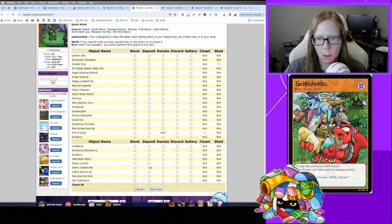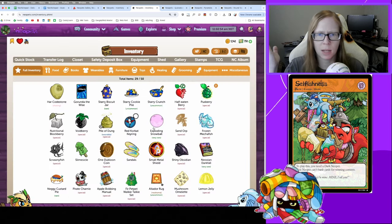You might be used to the quick stock screen — this is where you can easily put items in your shop, put items in your safety deposit box, or donate and discard items quickly. If you're working on a gallery, there's also a gallery option there.